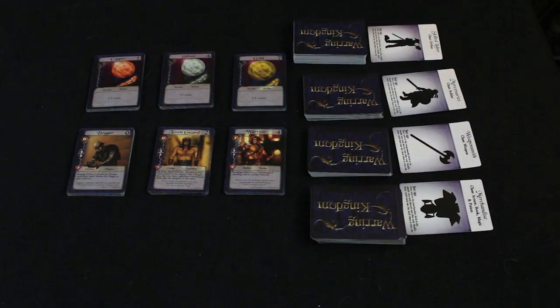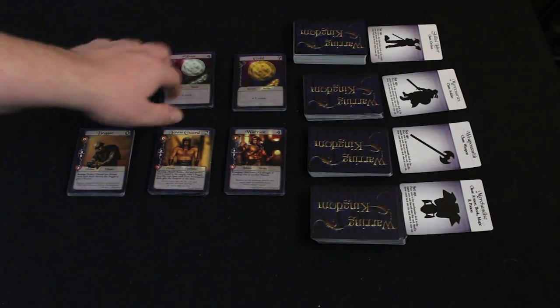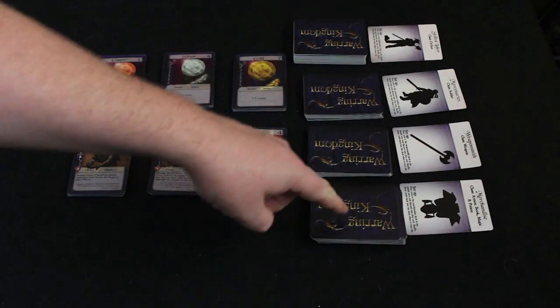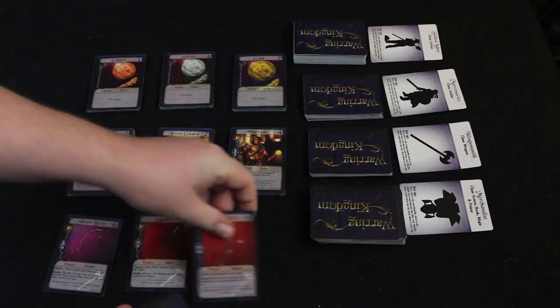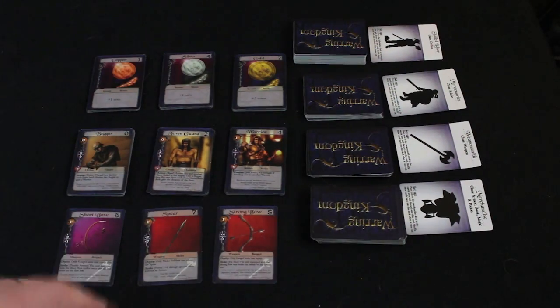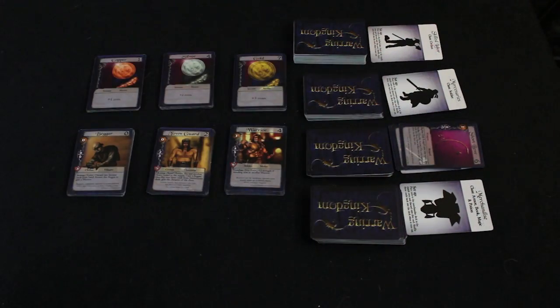After the upkeep phase comes the buy phase. If you attacked this turn you skip the buy phase, but otherwise you spend money from your hand to buy cards. There are standard money cards — copper, silver, and gold — very similar to Dominion. You can also buy beggars, town guards, and warriors. Additionally, you select one of the four decks and reveal three cards from it as extra shopping options. For example, drawing from the weapon deck might give you a short bow, spear, and strong bow to choose from. Anything you don't select gets discarded to that deck's discard pile.